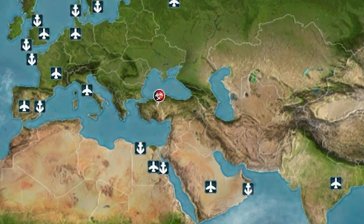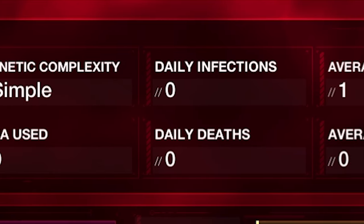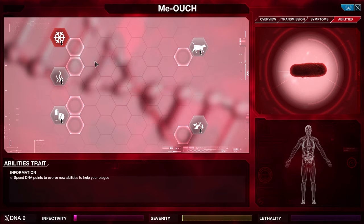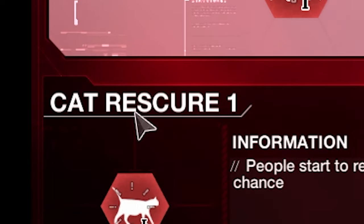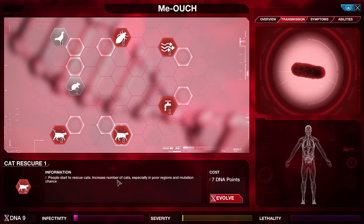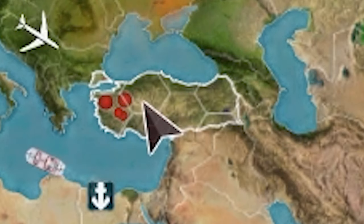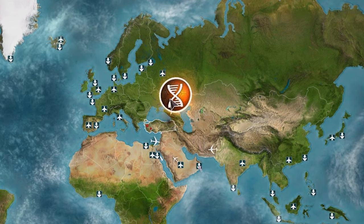We've got our first infected. We need to keep popping these bubbles, which will give us DNA points. The DNA points help us to improve Meowch into a plague that can rival even the deadliest of illnesses, such as man flu. We can upgrade transmission, symptoms, and abilities. We'll go with cat rescue first — people start to rescue cats, increasing the number of cats especially in poor regions, and mutation chances. We can see the red blob starting to appear all over Turkey. Now we just want to keep popping bubbles and watching the infection rate rise.